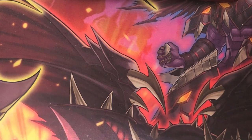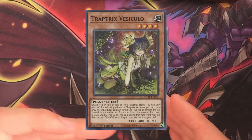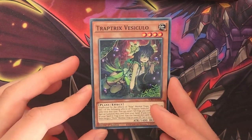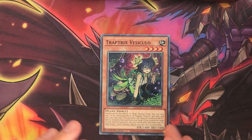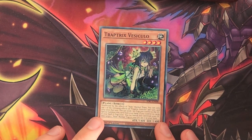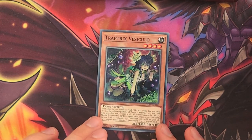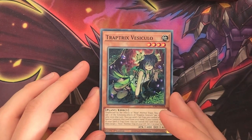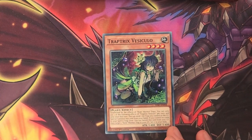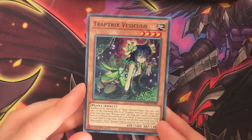Next, let's talk about Trap Tricks Vesiculo. Vesiculo is a great extender — that's her whole point in the deck, which is always nice for an archetype that relies a lot on its normal summon. However, you will have to send a set Trap card you control in order to Special Summon her. Her effect to Special Summon herself will also trigger the effect of Trap Tricks Sarah, which is fantastic. If you have the chance to activate her graveyard effect, it is a decent recovery tool. Just remember, you can only activate one of the two effects each turn. Also note that you can't use her effect if Dimension Shifter was activated, nor can you use a trap set by the effect of Trap Tricks Gelnasia, because her effect will cause the card to be banished instead of going to the graveyard.